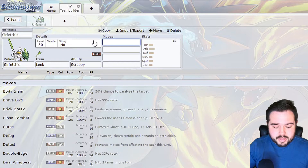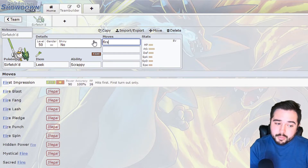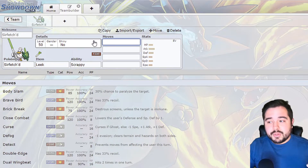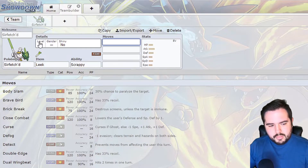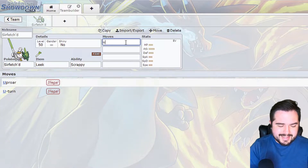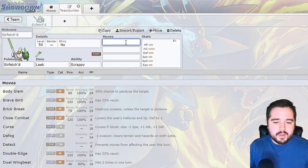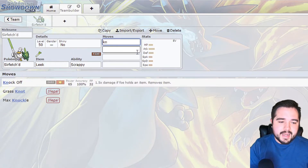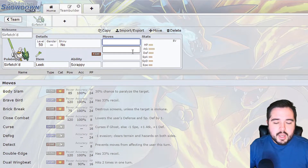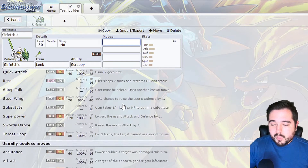This thing has phenomenal coverage - it gets access to Poison Jab, Close Combat, and First Impression, which is pretty cool if you need a way to out-priority something like a Lati. Very, very good Pokemon. The biggest downfall is it does not get U-turn, which if it did it would be absolutely phenomenal - it just forces so many switch-ins. But it does get really good coverage: Knock Off, Leaf Blade, and a bunch of other really good moves.